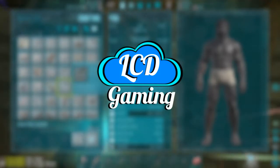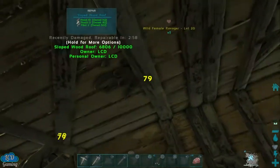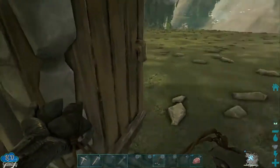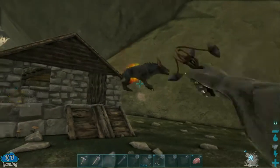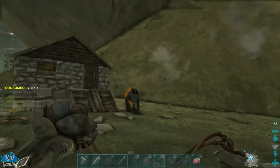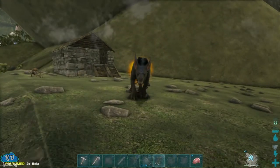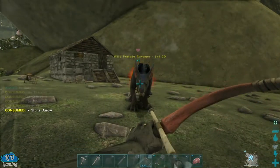Hey, what's up guys, my name is LittleCornDogs and in today's video, as you guys know, Aberration has just released and everyone's playing it now. There are many new creatures to tame in this and I'm super excited for it. One of the hardest ones I've realized was to tame is the Roll Rat. If you guys haven't seen it I'll show you that in a second — you probably even saw it in the thumbnail. Anyways, let's get this video started.